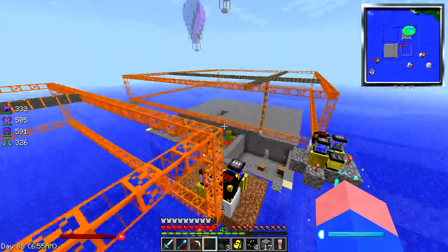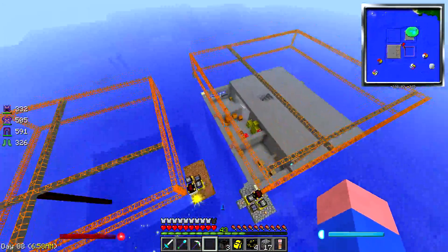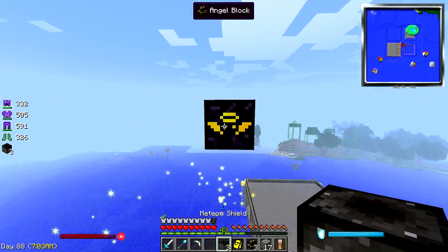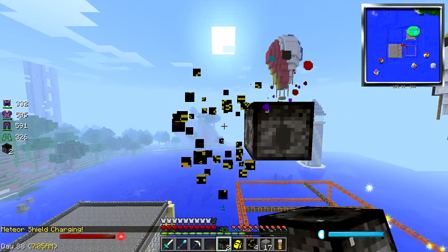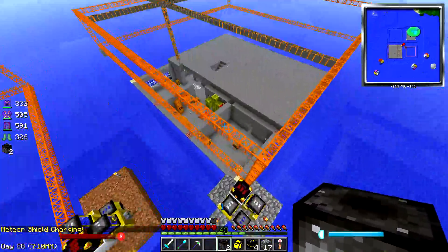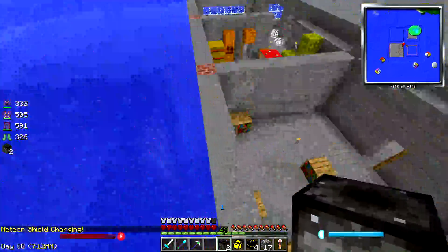Let's go up in the air — about here. Put an angel block down and put a meteor shield down. Alright, Mr. Meteor Shield, protect the goods! Meteor shield's charging!